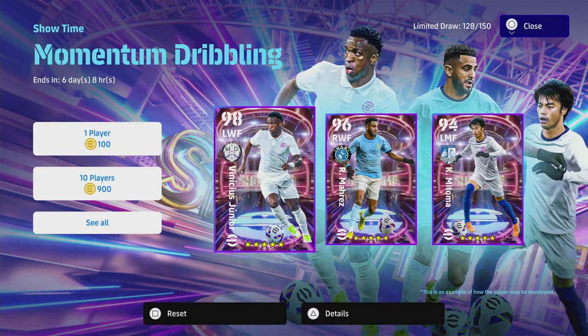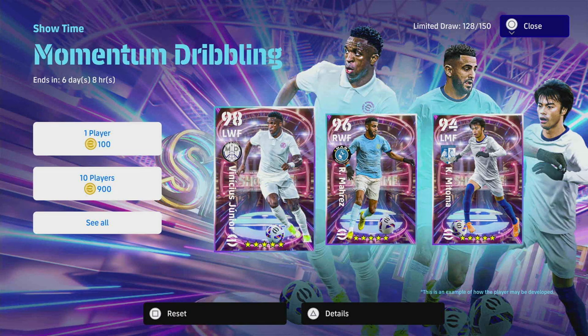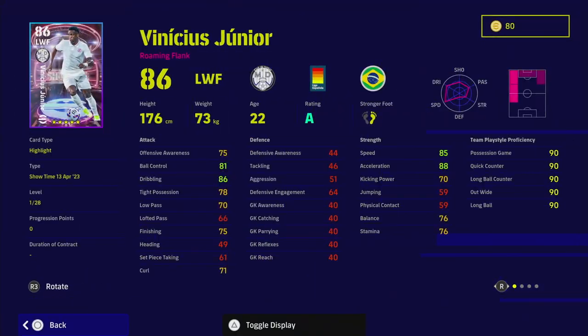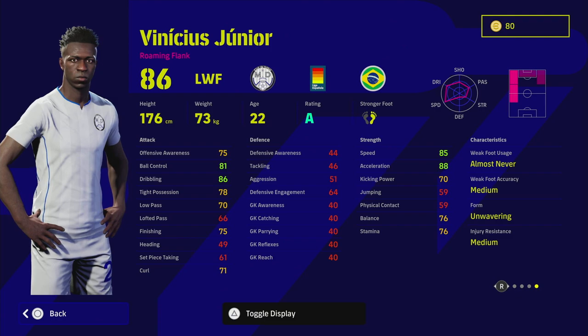Should you max him out at 98 overall? I think it depends on how you're going to train him. If you're going to play him as a left midfielder, you need to train him slightly differently than as an outright winger. Looking at his base card, this is one of the best cards released. He's listed as a roaming flank, so I think he's better suited to a left midfielder role. Wingers are kind of nerfed at the moment unless you're playing really meta formations like 3-2-2-3 or 4-3-3, but there's definitely a place for him in any squad.